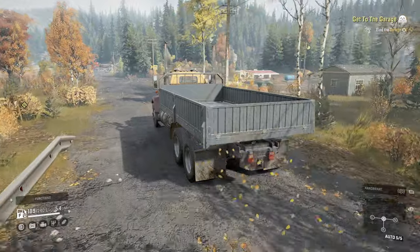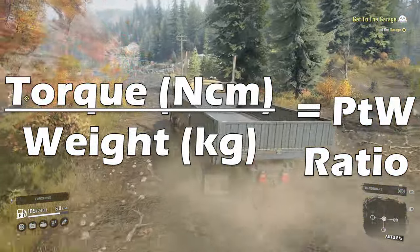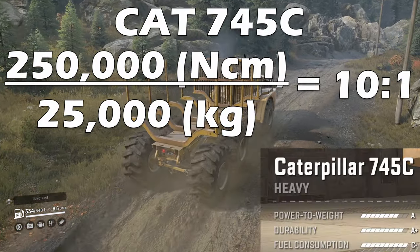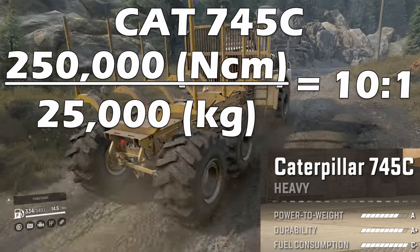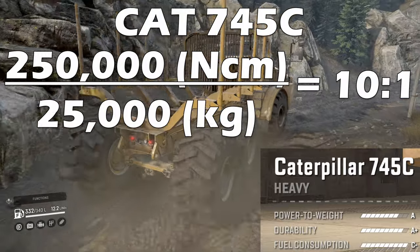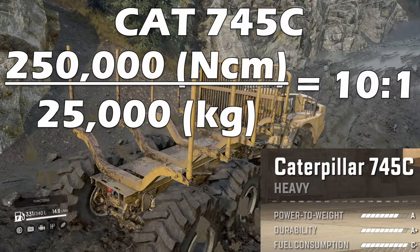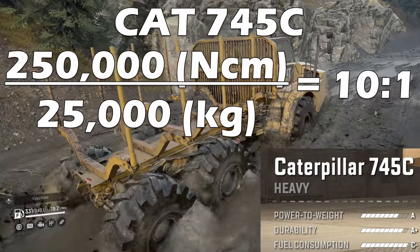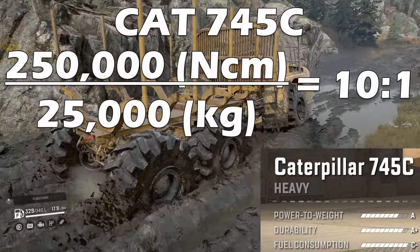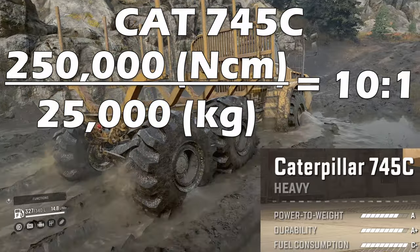Power to weight ratio is the ratio calculated by dividing the engine torque expressed in newton centimeters by the weight of the vehicle in kilograms. For example the CAT 745C has a default weight of 25,000 kilograms and the Westline M2450 has a torque rating of 250,000 newton centimeters. Divide the torque by the weight to get a 10 to 1 ratio — that's 10 newton centimeters of torque for every kilogram of weight. This is then expressed with a letter grading with S plus being the best, the idea being that the engine far exceeds the truck's requirement to move itself so it can be loaded up for transporting many items of cargo.